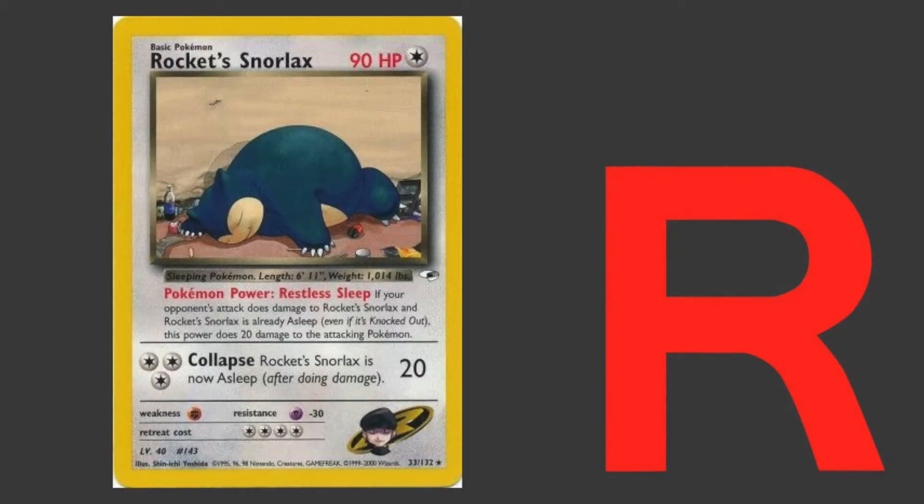And there is another version of this deck that had some use during the Prop 15 era and even on to the Rocket On format, which used Rocket Snorlax. Rocket Snorlax had an ability that if it was asleep and your opponent attacked it, it would automatically deal 20 damage to your opponent. This card also had an attack for 3 energy which dealt 20 damage and would put Snorlax to sleep automatically.